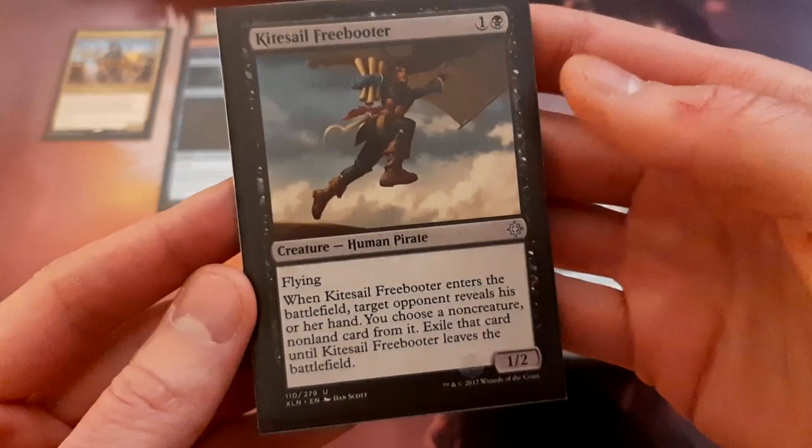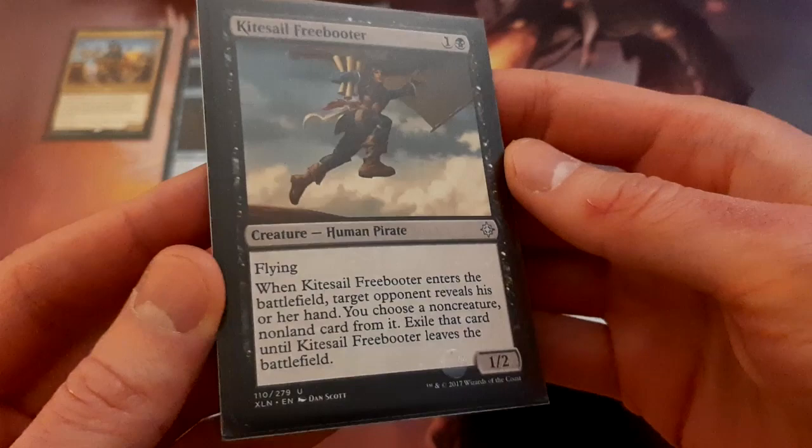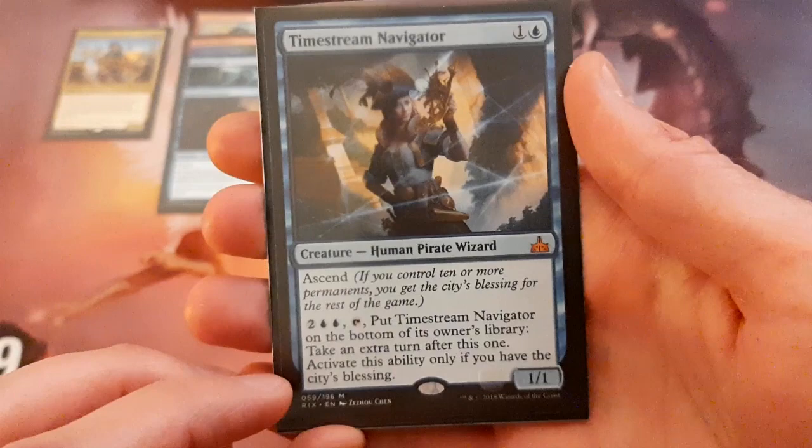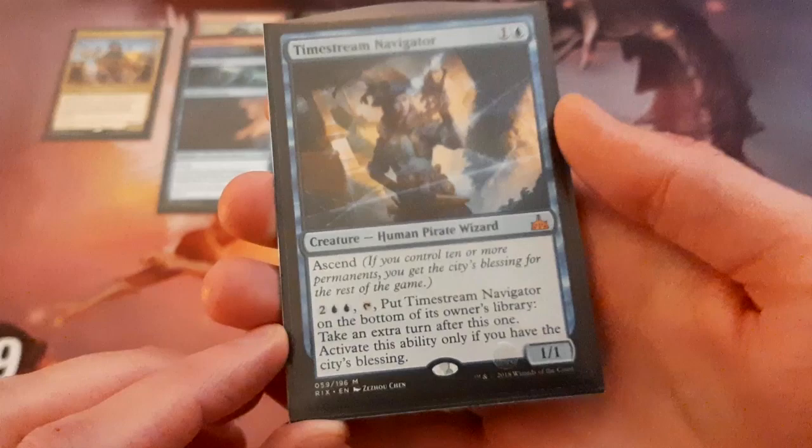We've got Kitesail Freebooter — an evasive pirate, a 1/2 with Flying. When it enters the battlefield, you can choose a non-creature, non-land card from one of your opponent's hands and exile it until this leaves play. There's also Timestream Navigator — a 1/1 for 2, so not great stats, but being just a 2-drop pirate is useful. You can potentially take an extra turn with this: if you have the City's Blessing, you can pay 4 mana and tap it, put it on the bottom of your library, and take an extra turn. It's a pretty great pirate to have.